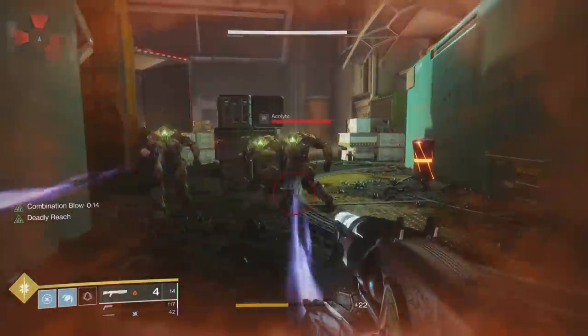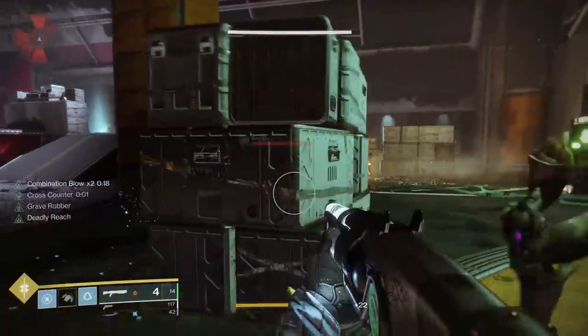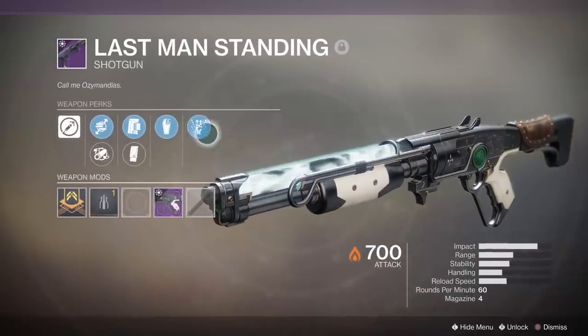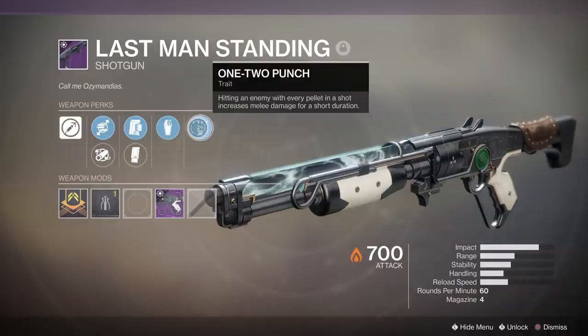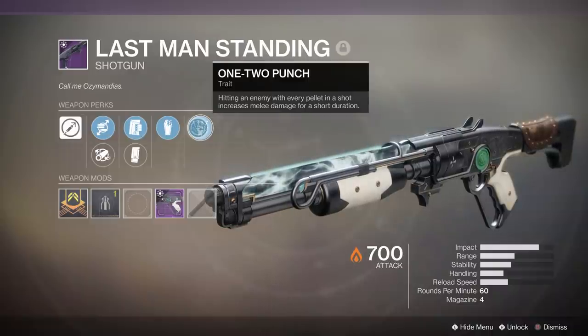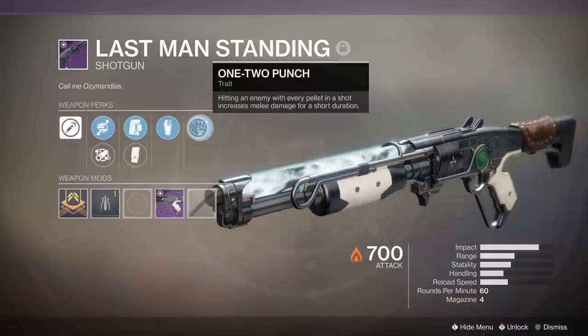But what if we want to do more damage? Like being able to kill mini bosses and full-on bosses with one single punch. That's where the new perk 1-2 Punch comes in. This perk, while maybe not required for this build, is essential for ascending your damage to unheard-of levels. So we're busting out the Gambit Prime Shoddy, the only weapon currently that can roll with 1-2 Punch.